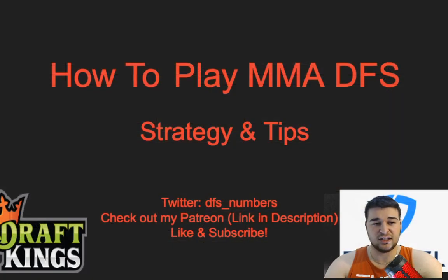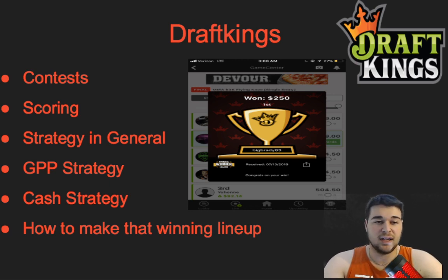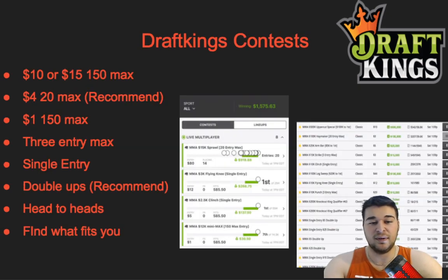Let's start with DraftKings — I'll put timestamps in the description for DraftKings and FanDuel sections covering contests, scoring, strategy, GPP strategy, cash strategy, and how to make a winning lineup. DraftKings contests include a $10–$15 dollar 20-max (this week $20 for UFC 249), a $4 dollar 20-max which I recommend (this week $3), a $1 dollar 150-max, a 3-entry max, single entry, double ups, and head-to-heads. I recommend the $4 20-max and double ups, since you have close to a 50% chance of doubling your money.